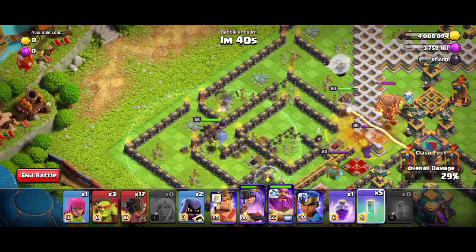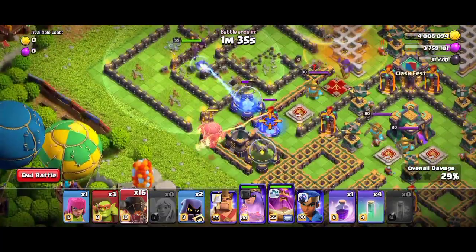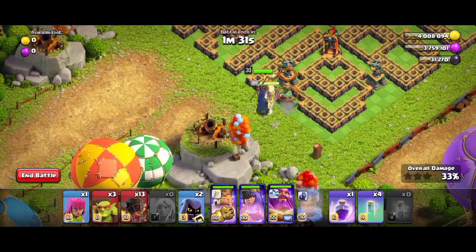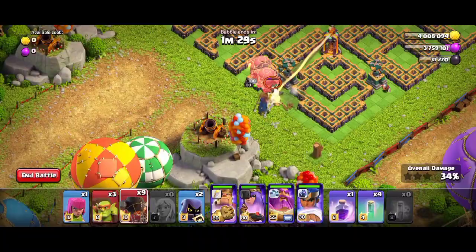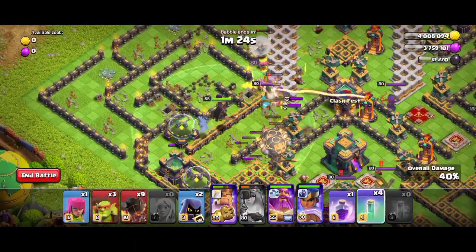Now you can use one more invisibility spell on the Queen. Now use four balloons and one king, royal champion, and four balloons. And use one more invisibility spell on the archer Queen.